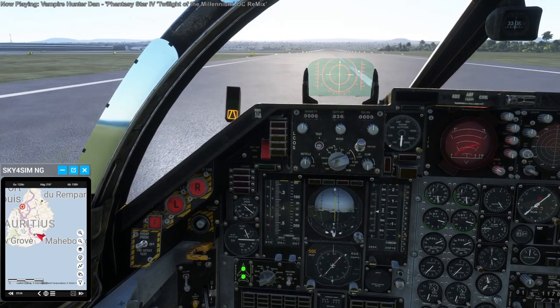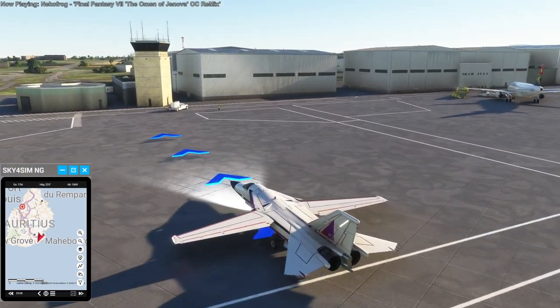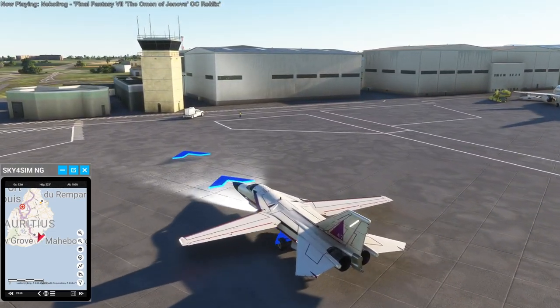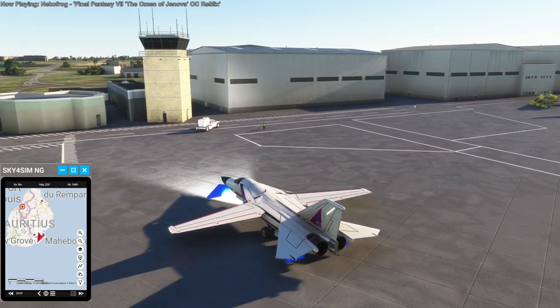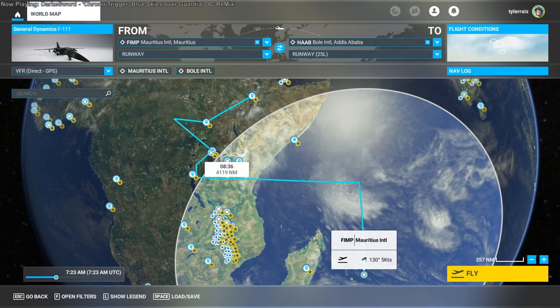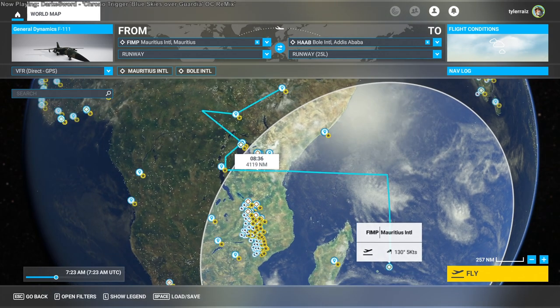The Sky4Sim system gives you a lot of information including UTC time and ground speed. That was flight 17, and this is flight 18 — from FIMP to HAAB, Addis Ababa in Ethiopia.